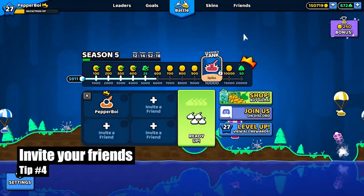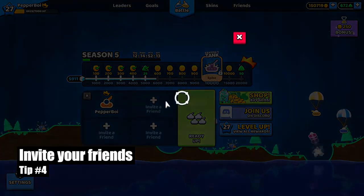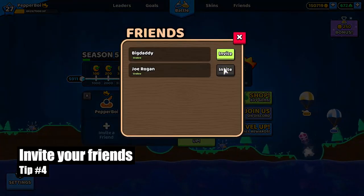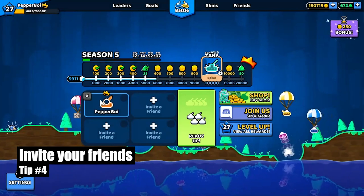Tip number four, which is adding on to tip number three: invite your friends into squads. If you click on 'form a squad' and then 'invite a friend,' you can invite anyone that you have friended and is online. Then you'll be in the same game together and on a team.